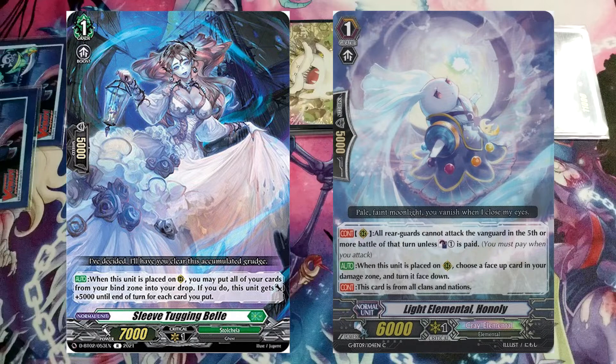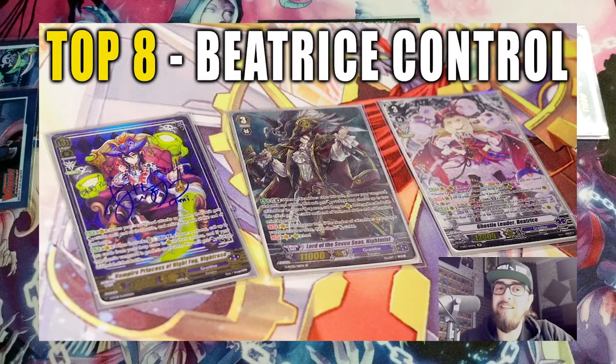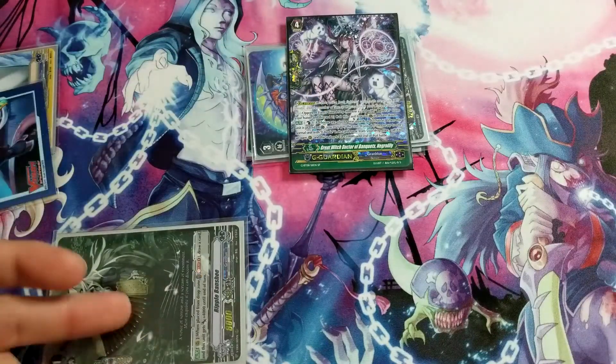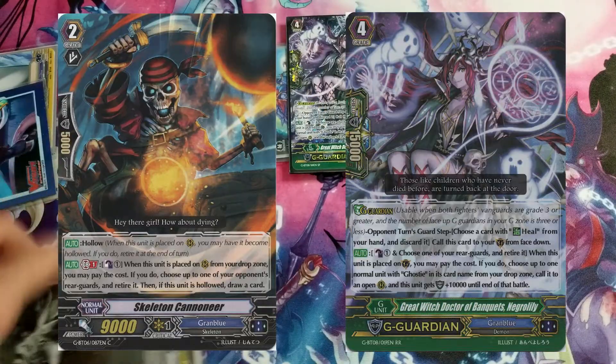There are also options with more Stokea cards — Solen Vanguard did this in a recent deck profile and made top eight. Check the description for his in-depth profile. Lastly, Gram Blue has a disruptive play: the Negro Lily Cannoneer play. When Cannoneer is revived, you can counterblast one, retire one of your opponent's units, and draw a card. This is GB1.